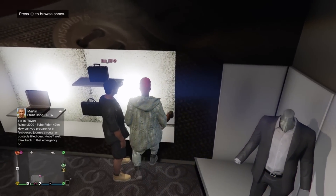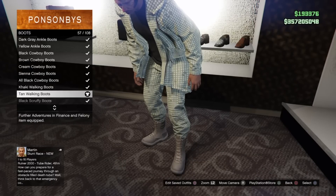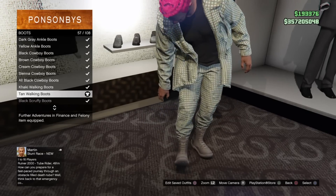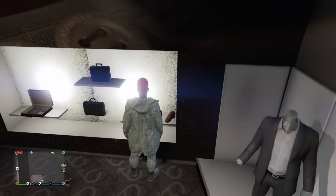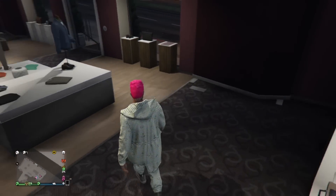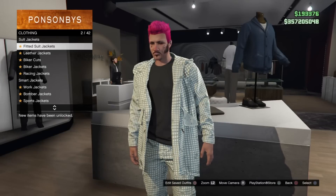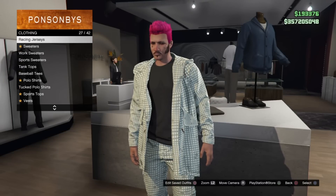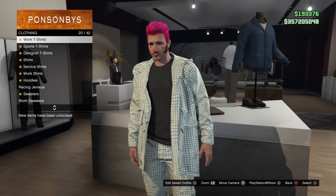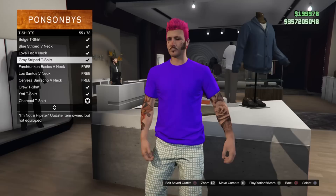To start off, you guys are going to walk over here to get these boots. This is my outfit that helps make it look nice, so just follow along. You guys are going to want to get these tan boots right here, and then once you get those tan boots, go over to the tops section and go to the t-shirts — regular t-shirts. You guys are going to want to get your crew t-shirt; you have to be in a crew to get this, it's all the way at the bottom.